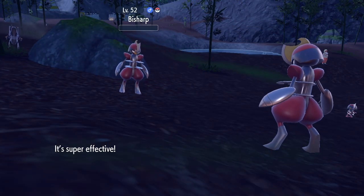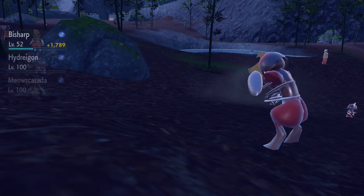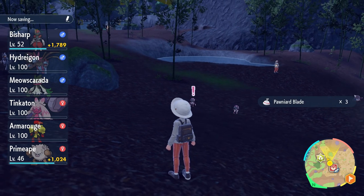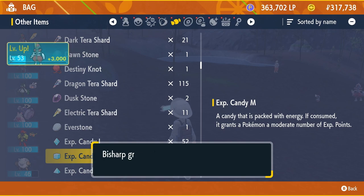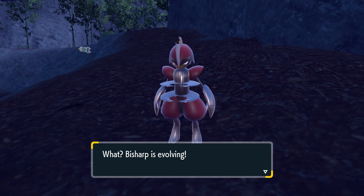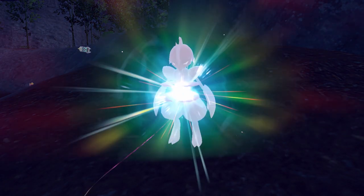To find more Leader Bisharps, just leave this area and come back into it and repeat this process until you find 3 more Leader Bisharps. Knock all of them out and once you have done so, level up this Bisharp either by battling any random Pokemon or with candies. If you've done the method correctly and followed the steps in this video, your Bisharp will now evolve into King Gambit.